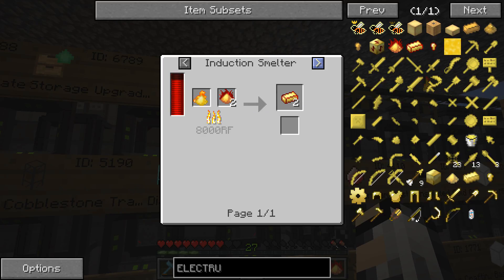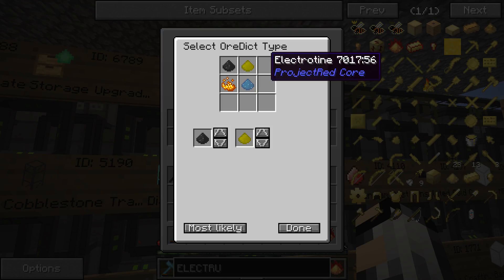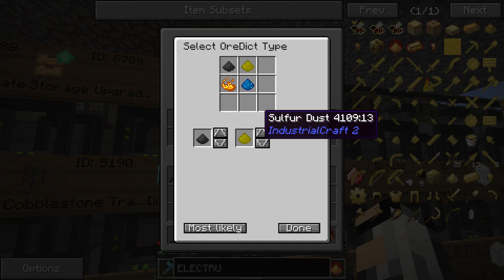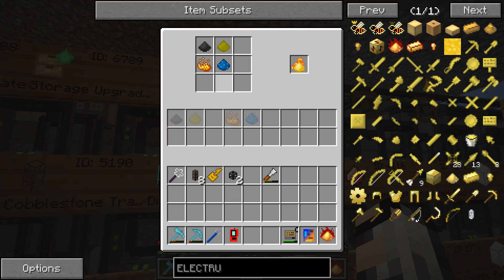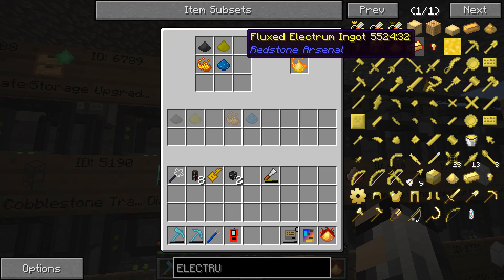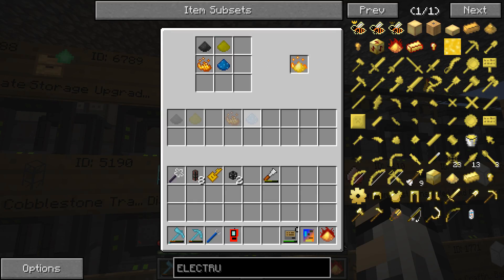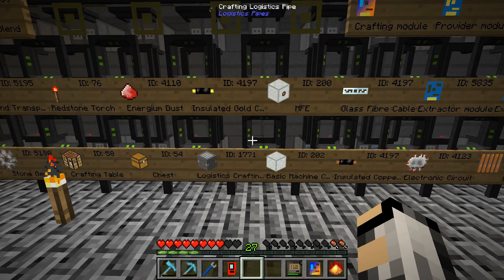Let's go set up the pyrotheum dust recipe. I have made a load of this before, but we'll set it to autocraft in case we want it in the future. Pyrotheum dust — you can just shift left-click and it'll put it in. We need to set what we're going to be using: the thermal foundation one, and I believe it's the IC2 sulfur dust to give us that.